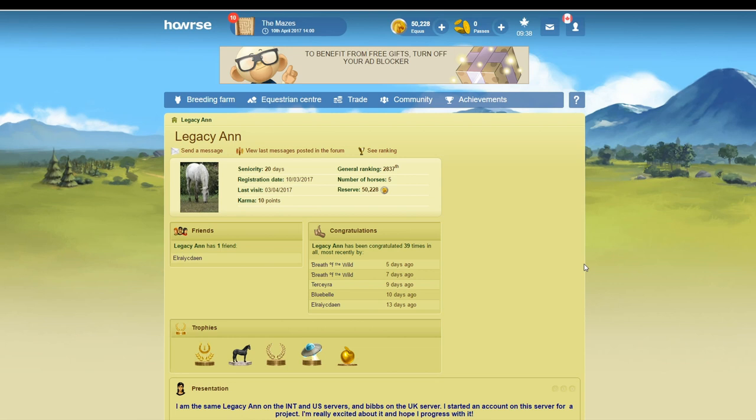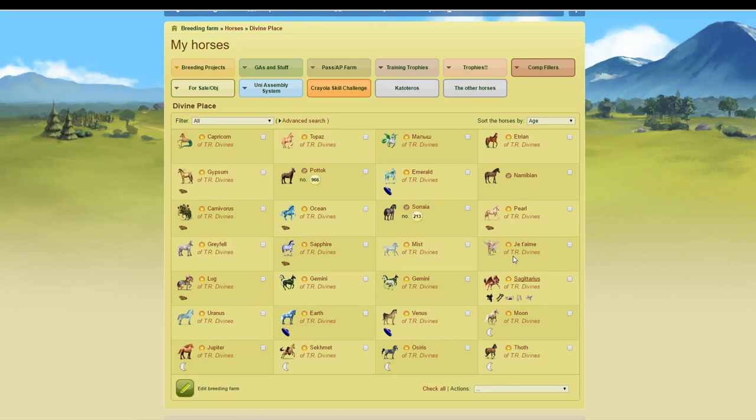Hi everyone, welcome to the start of this Let's Play series on how to win a free divine on Howrse. I created an account on the Canadian server here because I wanted to show it from the perspective of a new account. I have 20 days right now so I haven't created an EC yet. I can also show tips and tricks that I use on my international account because all the divines I have on here — I have a farm of probably 20-something divines and I didn't pay for any of these. I just got all these divines from saving up pass horses, saving up passes from horses that I can manage to sell for passes. Not that that happens very often, but I just wanted to show players that you don't need to spend money to win a divine on the game.